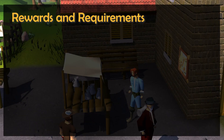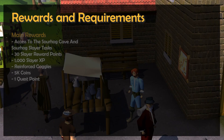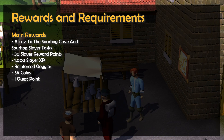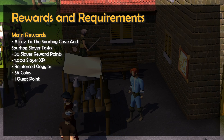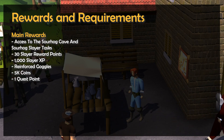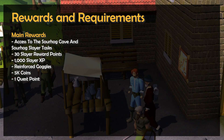Get ready for a quick quest guide for the A Porcine of Interest quest, in which the main rewards for completing are access to the Sourhog Cave and Sourhog Slayer tasks from Spreea or Turael, 30 Slayer reward points, 1,000 Slayer experience, some reinforced goggles, 5,000 coins, and 1 quest point.